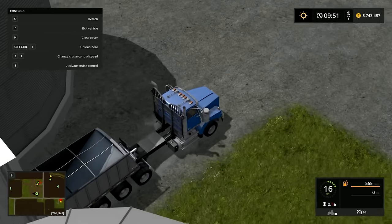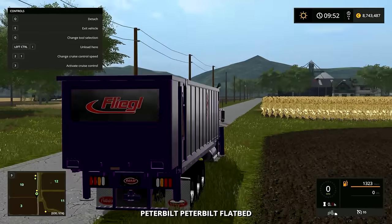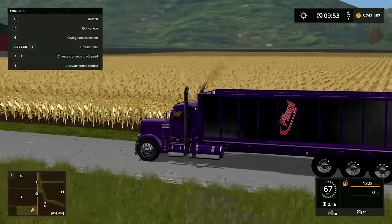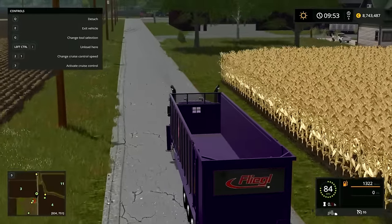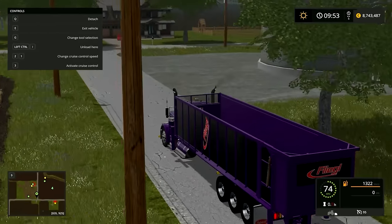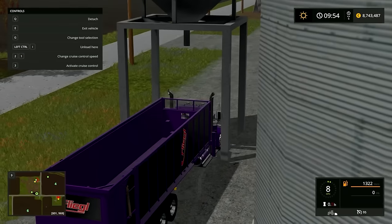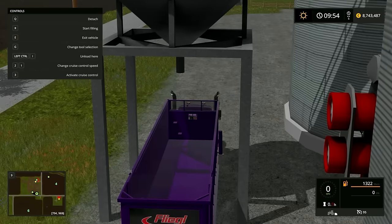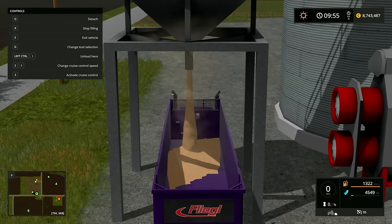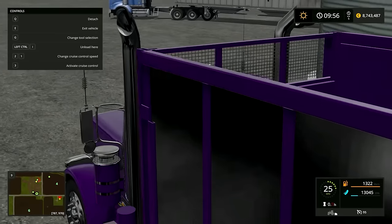Did it unload only from the front? That would be awesome because we dumped the majority of it in the front — that would actually be awesome. Now I've discovered a problem with this bed: they created this bed for the same truck we use the autoload trailer on, so they use the same truck. The bed has been edited, but there is a problem — if you want to use it for cutting corn, the forage harvester recognizes it but won't actually offload into it. I don't know what's going on there. That kind of sucks since the main reason I put it in the server was to help JT when he's cutting corn.